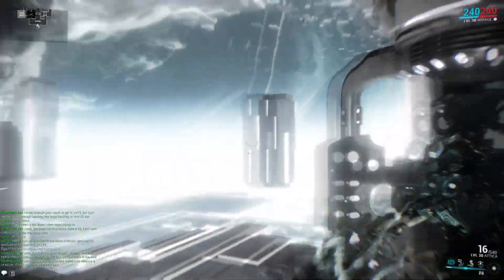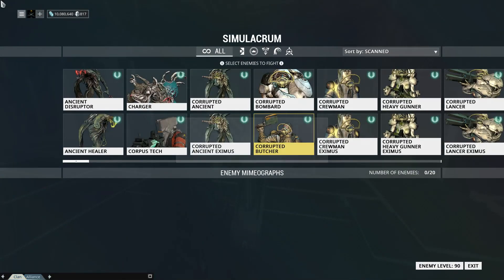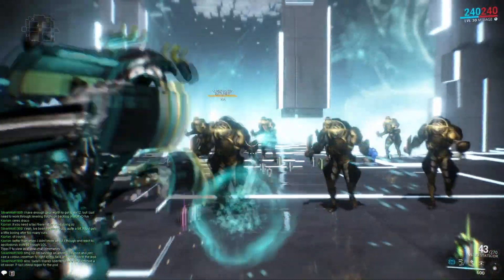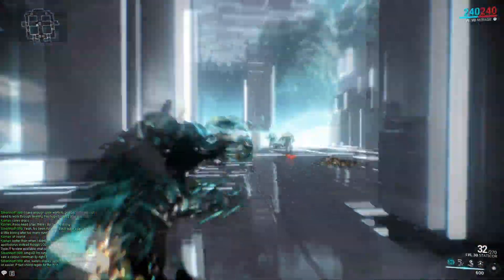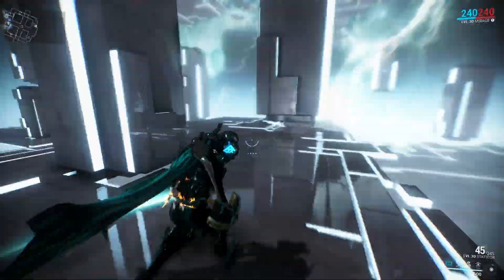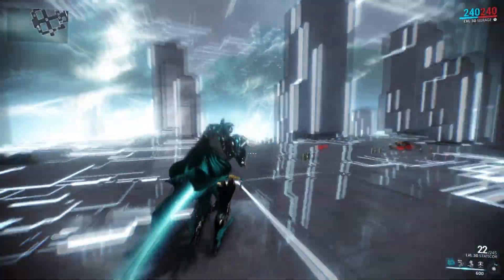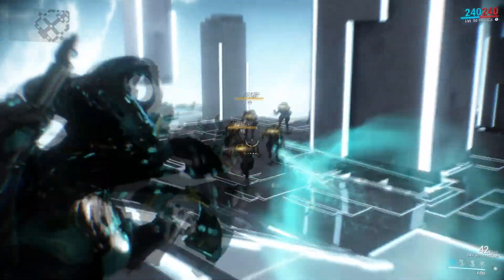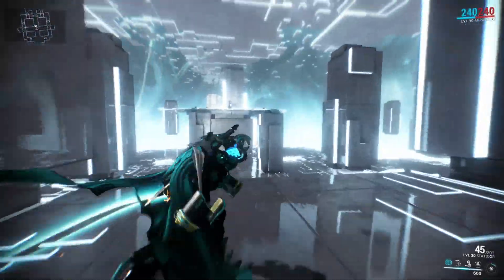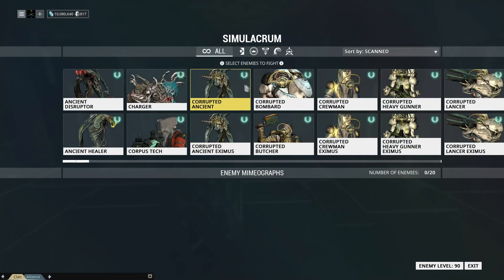Let's take it out to the range. I want to show you some frame synergies and test it on Corrupted Butchers first, then Bombards. You have the two firing modes — the trigger-spam mode, where you notice the fairly long travel time and you have to lead your targets a bit. The shots will explode in midair like the Sonicore if they don't hit anything, but the damage is just insane. Corrosive strips their armor and Radiation is good against these guys too. You get occasional crits for 6–8k, and with only a 10% crit chance it crits pretty reliably and pretty hard without any crit mods.